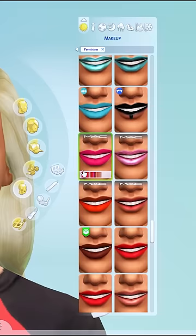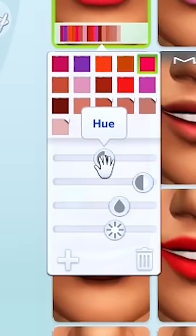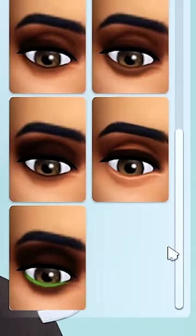In makeup, use this MAC lipstick. Head over to the hot pink one and change the hue all the way up. Under eyeliners, use the bottom eyeliner. And in eyeshadow, use the second one from the bottom and change it to the gold shade.